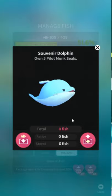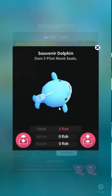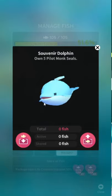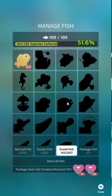Souvenir Dolphin — own five Pilot Monk Seals. Eh. I'm not really feeling this one as much. I like plushes and stuff, but it just doesn't speak to me. Not like the Frog Family did.